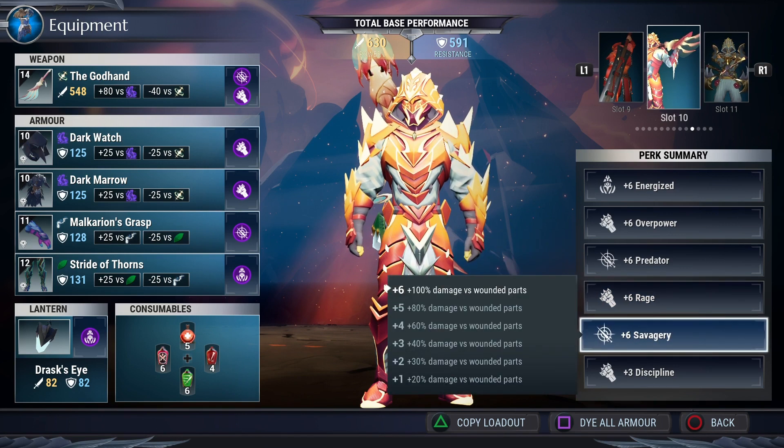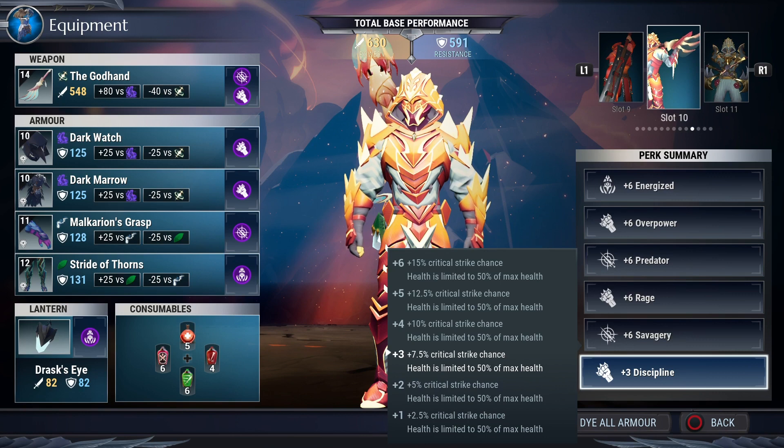We have plus six Savagery, which gives us 100% damage versus wounded parts. In this build we'll be wounding all the behemoth parts and stacking damage from Executioner Spearhead — that's plus six percent damage for every wounded part — and then that stacks with Savagery's 100% damage versus wounded parts, so there's a lot of damage happening. Discipline lets us get to half health and use Rage, which is a really good damage cell and also gives plus 7.5% critical strike chance.